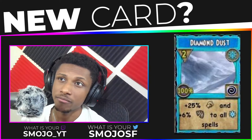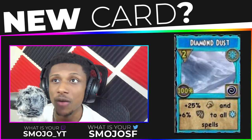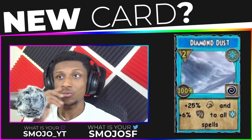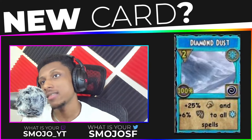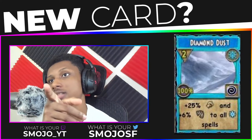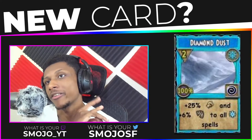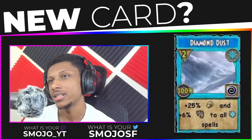Essentially, all this would do is replace Belfrost, and more people would only use Diamond Dust over Belfrost — and that's not what we want. We don't want a card that replaces another card; we want one used at the same rate. Personally, I would change this to three pips, or decrease the pierce to maybe 30 percent, or decrease the damage.